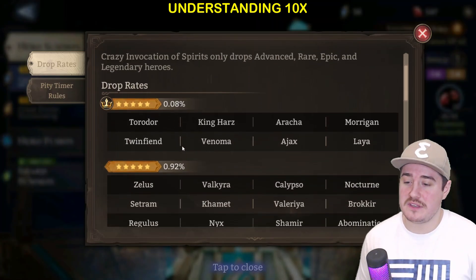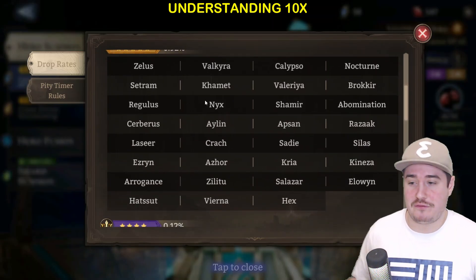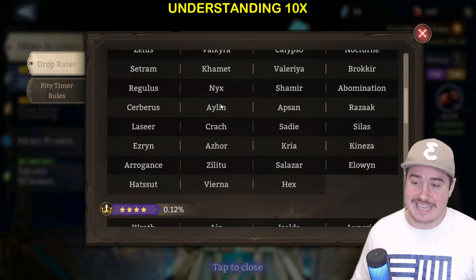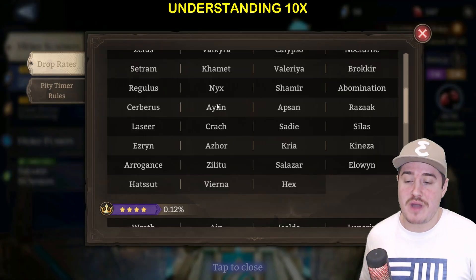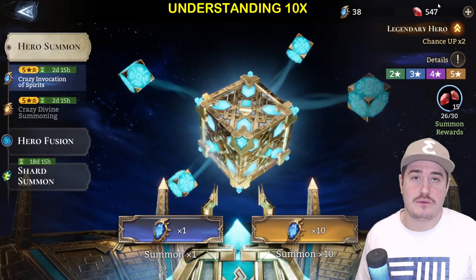Based off these probabilities, the game is going to make a roll and determine which rarity class you were lucky or unlucky enough to get that pull from. There will be a second roll, and that second roll will determine which hero you actually get. The 2x applies to this first roll, this first instance of RNG — the 2x is directly applied to the entire rarity class.